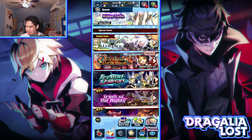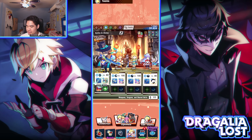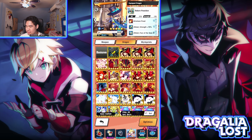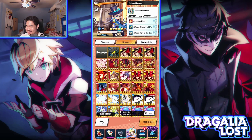Let me show you my team really quick. So this is the team I'm running and I'll show you their weapons and stuff. For Lapis, she is running the Aqua Trigger — the maxed out High Dragon weapon. And for her dragon, she's using Gala Poseidon, which gives plus 70 strength and Fury of the Seas.